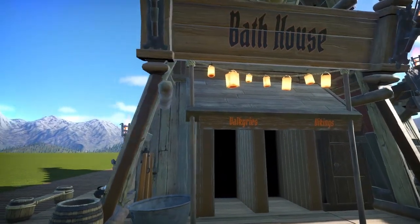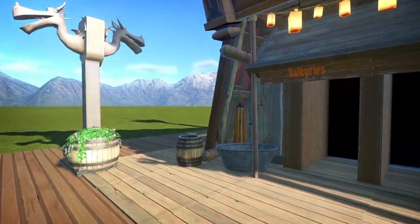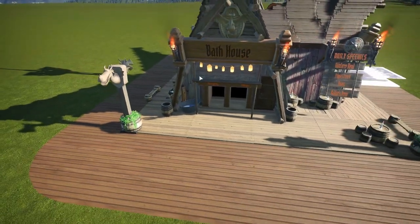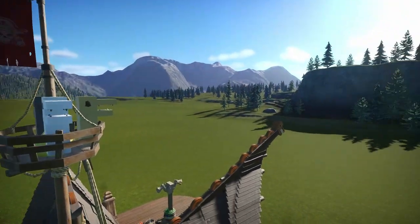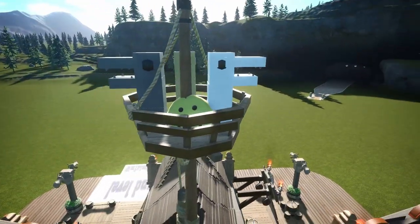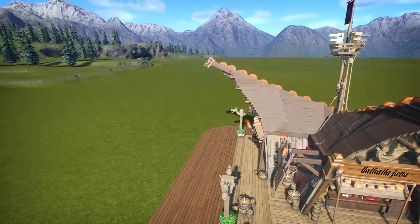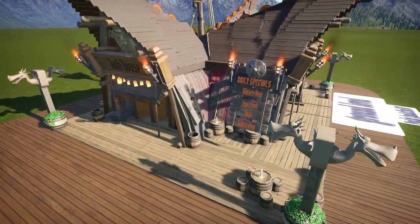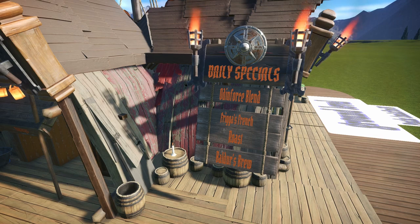Here are the bathhouses for going to use the restroom — Valkyries on this side and Vikings on that side. I had a lot of fun doing this. I realized I sometimes forget to put a smiling face in, but there you go. The roof is a little more polished than what I had done in the plaza during the blueprint shuffle — I was still learning. For daily specials we've got Oat Force Blend, which is actually a real flavor from Death Wish Coffee, Frigga's French Roast, and Baldur's Brew.